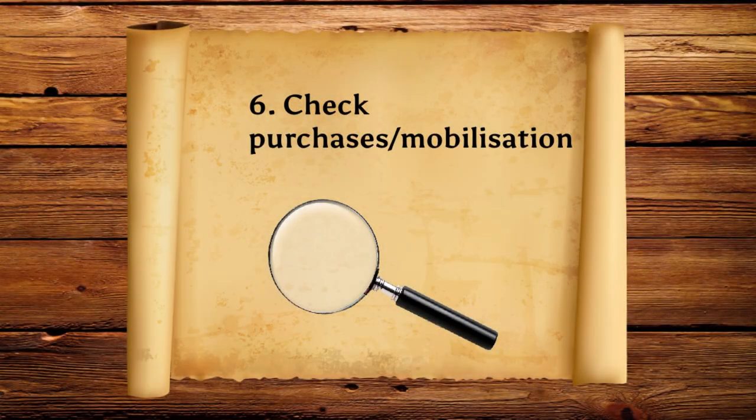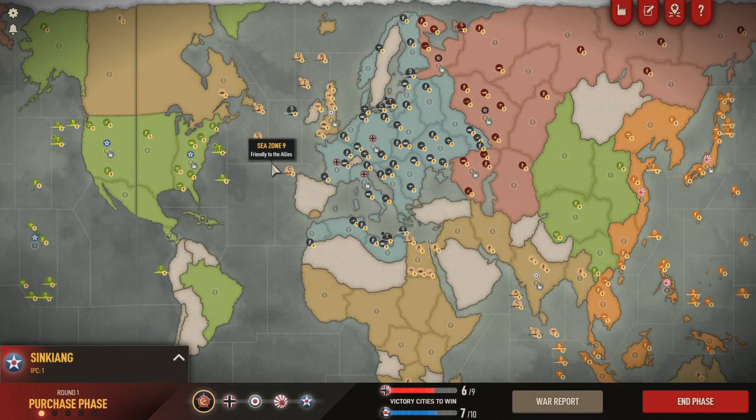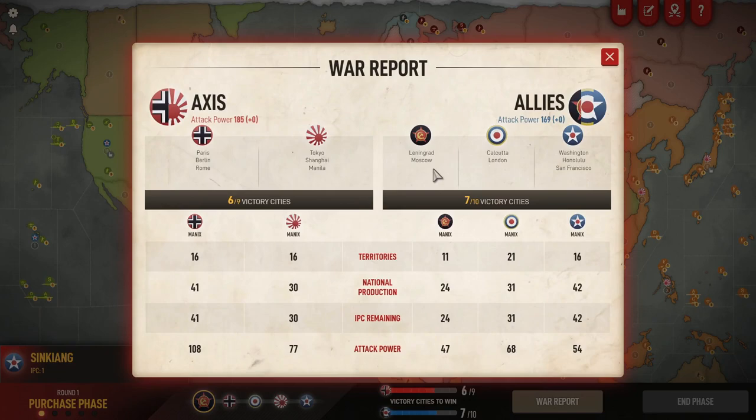Number six: keeping an eye on your opponent's buys and mobilization phases. I want to refer you to the war report tab in the game, which is something I check every single round as every nation. It's got a lot of information — general national production for all five nations this round, IPC remaining, because in this game all the IPC you don't spend gets added to your total for the next round. Keeping an eye on this is really imperative because it gives you information. For example, you could see if Britain was saving for a fleet — if they had an enormous amount of IPC remaining, you'd know that was their intention, or if they intended to drop a big army somewhere.